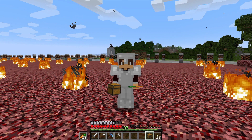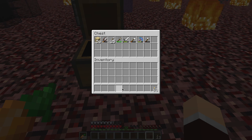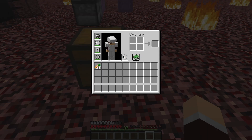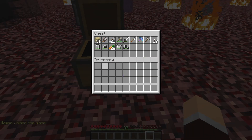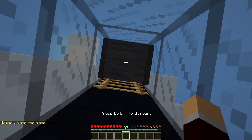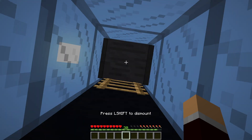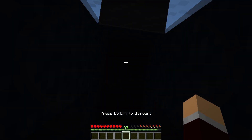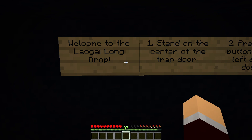I'm sure Sim has done this so I don't die, but you know, bad things could happen. It's one of the minecart elevators, so we're going to go up here. I don't know how far this goes up, but I believe it's quite a lot. Am I going to scream as we go down? Welcome to the Laogai long jump. Stand on the centre of the trap door, press the button on the left and look down. Do not move. I'm actually genuinely scared.